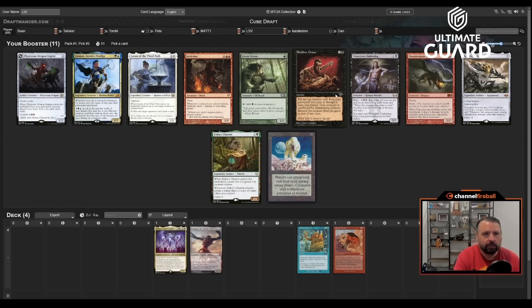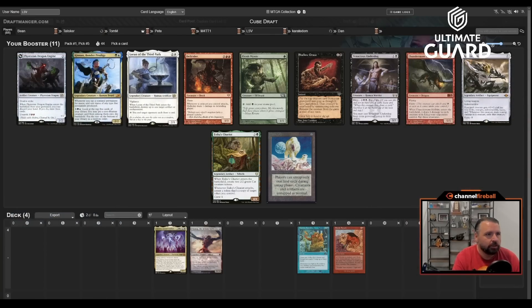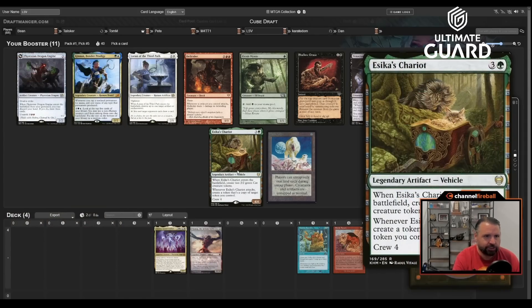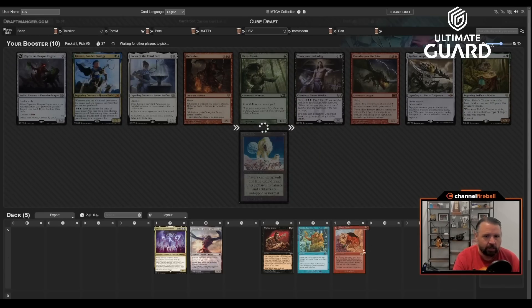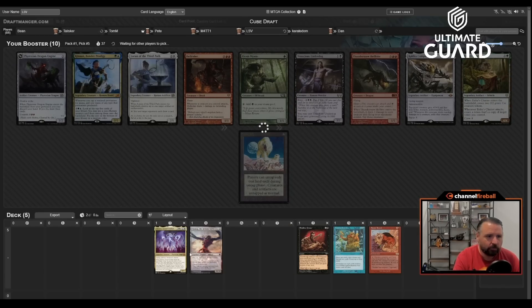I'm going to be some of those colors because Shallow Grave with Frantic Search with either big creature is game. Kinan to go with the Basalt Monolith I passed — there's a Thundermaw, Chariot, Winter Orb, and Elvish Mystic too, but I'm happy enough to take Shallow Grave here. This is a good start to a classic Grixis Sneak Reanimator deck.